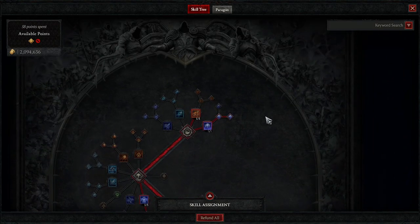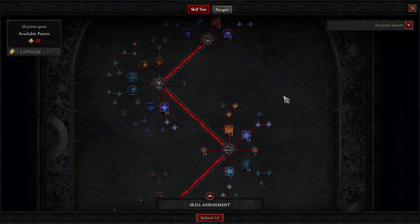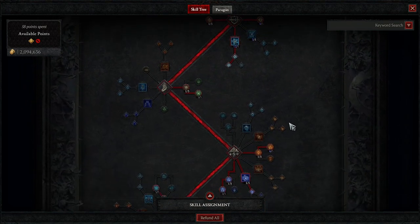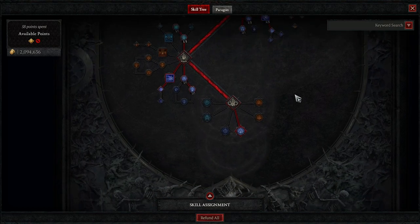The reason you want high critical chance is because when Arc Lash critically hits, it actually hits for a second time. On this build I only have around 33% critical strike chance — you can potentially get that up to around 41%. The more crit and the more attack speed you have, the better the build is going to perform. And of course we have 3 points into Electrocution.